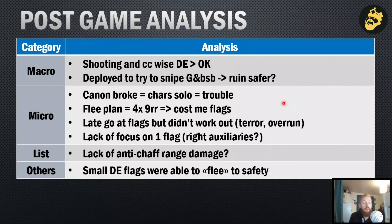After the cannon broke, his characters could go solo and I was in big trouble. The creative flee plan was still the right call — I was stuck in the corner with too many charges available for him. I knew I had those nine re-rollable checks and lost one flag on that, so I can't really complain since I knew that was the downside of the plan. I had a late opportunity to get some flanks and maybe tie the game, but unfortunately he passed his terror check and I failed the overrun. I also had a lack of focus on the flag — I should have popped the first Totemic Beasts in the bottom right corner targeting auxiliaries, and with the second one plus shooting I would have killed one flag.